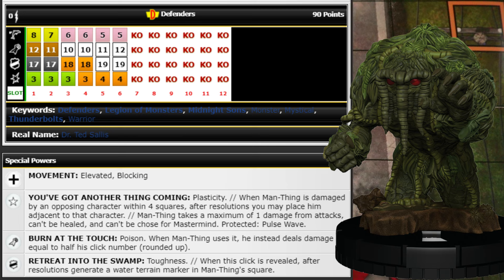He also has a defense special giving him Toughness, and when this click is revealed, after resolutions generate a water terrain marker in his square. The swim ability used to be more impactful, but since they changed the minimum ranges to four in 2023, a lot of characters only have four range anyway, so it doesn't do as much anymore.